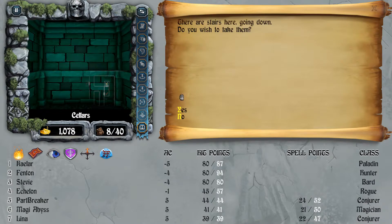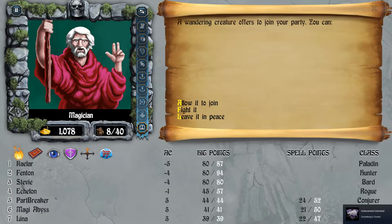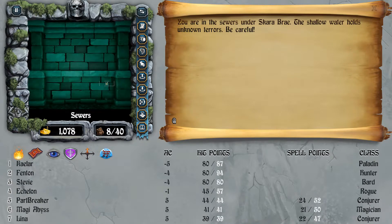Now let's go to the sewers. We got the Something Smelly achievement — and we're just going to ignore Jason. So that's how you get the Something Smelly achievement, just by entering the sewer. All the achievements in this game are easy.